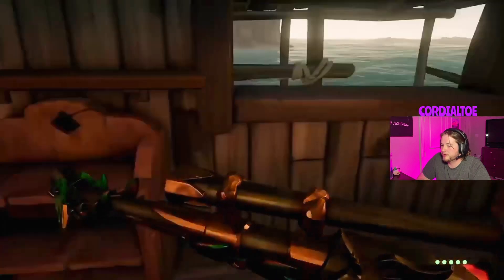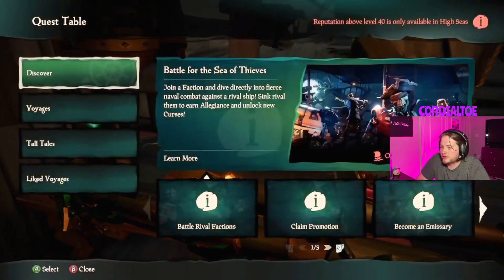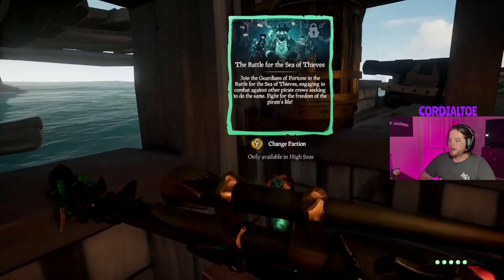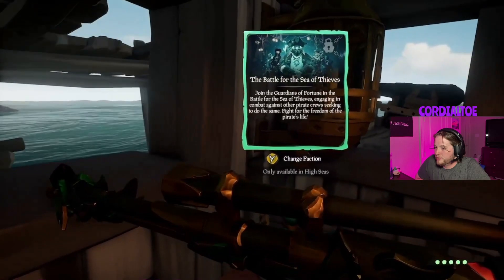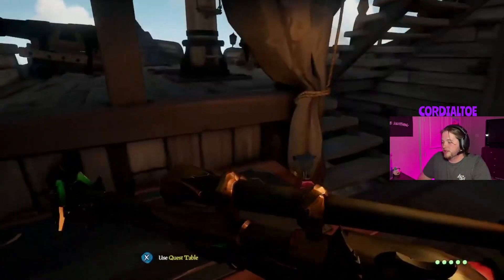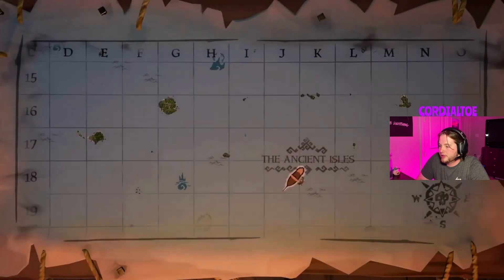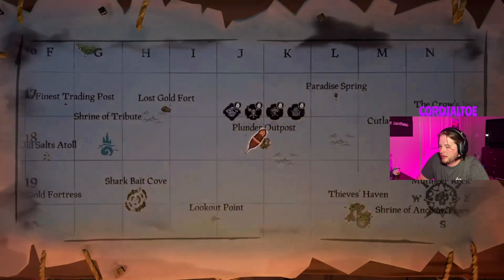Coming down here into the map room is where you'll find your quest table and your map table. The quest table is how you'll select the voyage or tall tale you want to go on — more on this in a future video. You can also change your faction to join the Guardians of Fortune to play as a Reaper in order to sink other ships. Here at the very back of the boat you have your map table, where you can look at the map and see all the different islands and even things like Reaper ships when they appear.